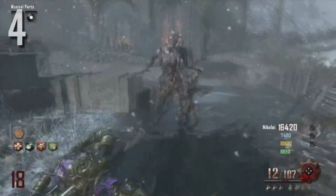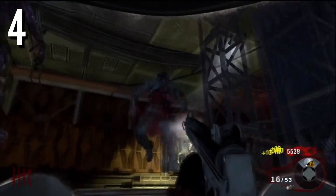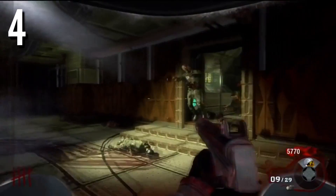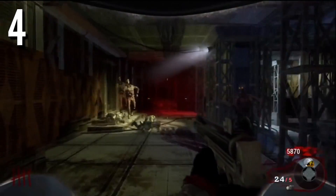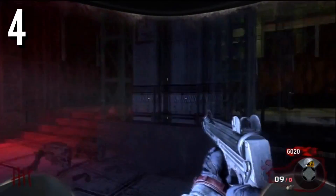Going down to the number 4 spot, this is going to have to be Moon. Now even though the Easter Egg on Origins was great, I personally believe the Moon Easter Egg was definitely better — especially the reward you get at the end, receiving all the perks and getting to see the Earth blow up. Absolutely astounding, definitely the pinnacle moment of the Zombie Saga, and you get to experience that on Moon.